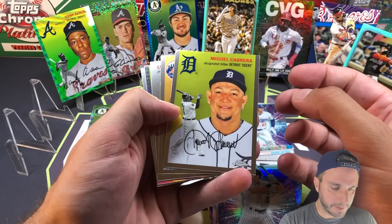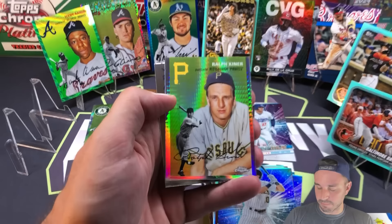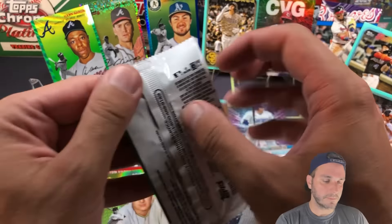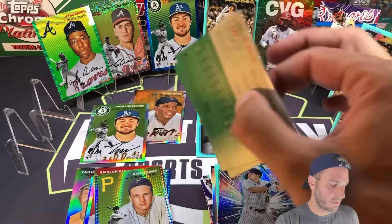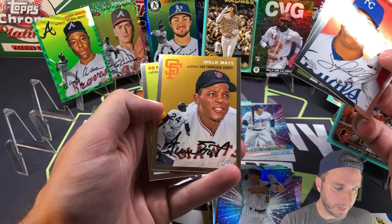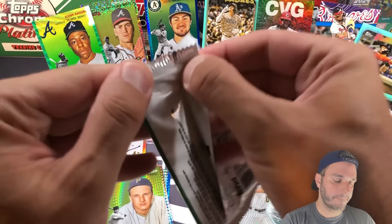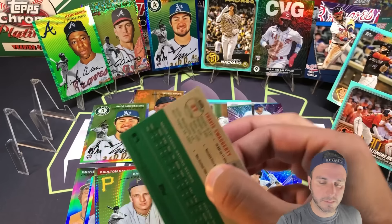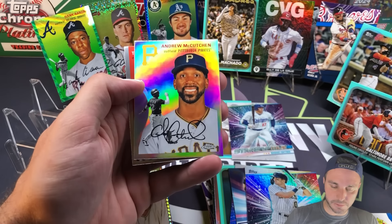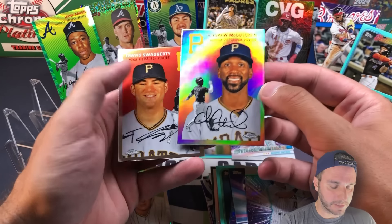Prism refractors coming up in here. We got Miguel Cabrera, Sterling, Marty, Lefty Grove, and the prism is Ralph Kiner. We got a ton of legends in this break. And Kerry Carpenter rookie card. Sal Perez, Edwin Diaz, there's Willie again on the base, and Bo Naylor rookie card. Three packs to go. Tony Gonsolin, Tyler O'Neill - there's a nice one. Potential future Hall of Famer Andrew McCutchen refractor - pretty nice. And Travis Swaggerty behind him, rookie.